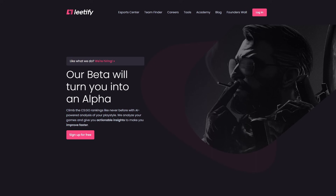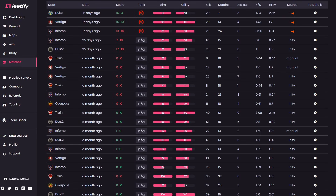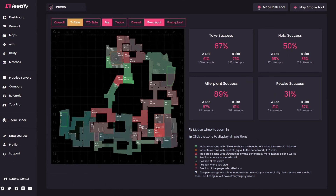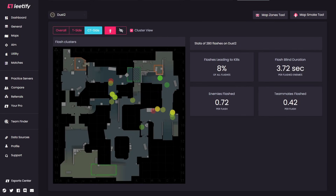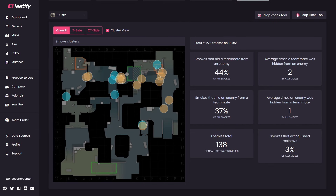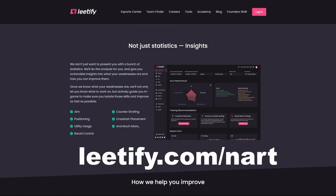Before we get further into the video, I want to introduce my sponsor Leadify, an AI system that analyzes your matches from Faceit, ESEA, and Matchmaking. Leadify lets you know what you're doing good in and what needs to be improved. They have training recommendations to help you raise your game to the next level. My favorite thing about Leadify is this positional map, which shows you the areas that you're performing well and poorly in. Another great feature is the utility map that shows you your most common flashes and smokes. Leadify will analyze how effective they are. I also love the weapon recoil analysis, which shows you your spray patterns versus how they should be sprayed. Leadify is free to use, so if you want to improve your game, check out the link below in the description and comment section.